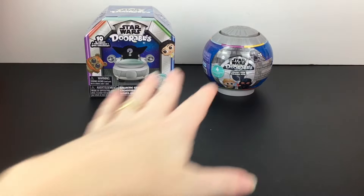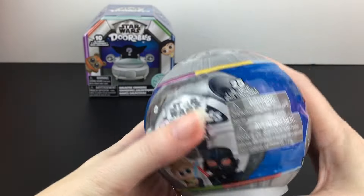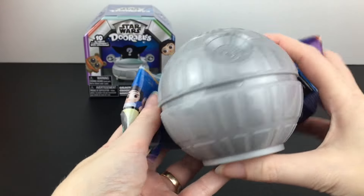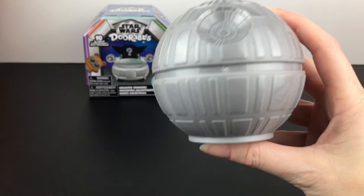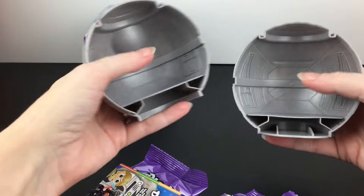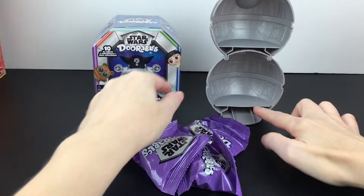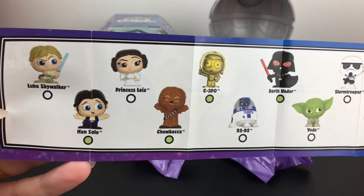First up, let's start with our Galaxy Peak little Death Star capsule. Those are a lot of fun and you just get four — there's no chance of finding any extra ones. You do get the cool Death Star. I'm really glad they went with this design. When it opens up you have two different display pieces and they do stack, which is pretty cool as well. So that goes together like so — you can display two figures per level. There's our four.